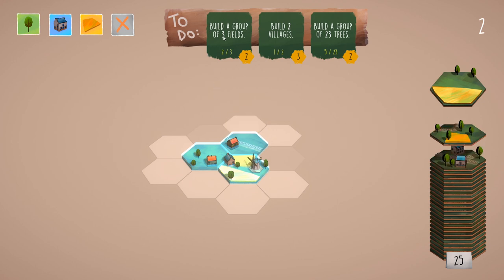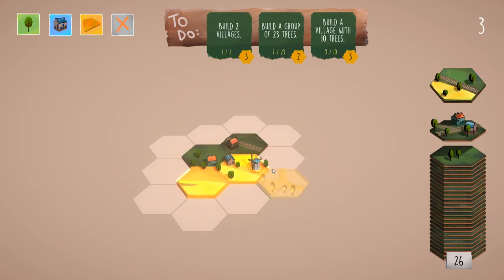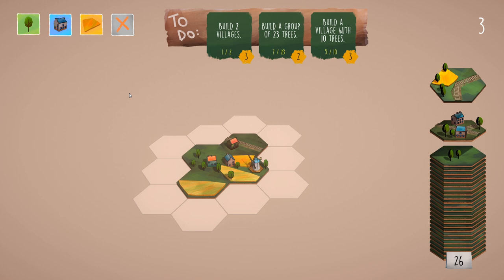Our next goal is to build a group of three fields, build two villages, and build a group of 23 trees. We're going to take this little field tile and put it over here — and over there — and this gives us a group of three fields.